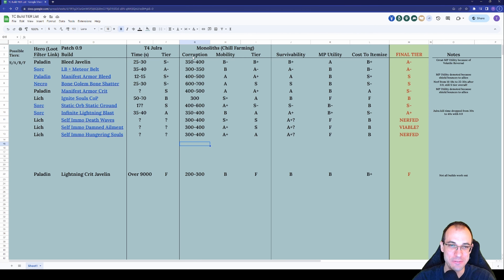Now let's give the build our verdict. Paladin Bleed Javelin — I got Jorah down in 25 seconds in the intro, with one kill at around 20 seconds. On average, it should be around 25 to 30 seconds, and it's a fairly safe kill. I didn't itemize very well from a survivability perspective — you can get a lot more health than I did. With something like 3k health, tier 4 Jorah will be a breeze for this build.